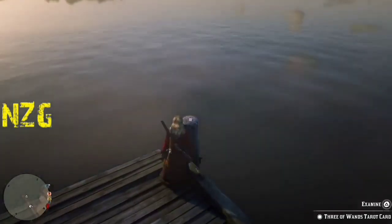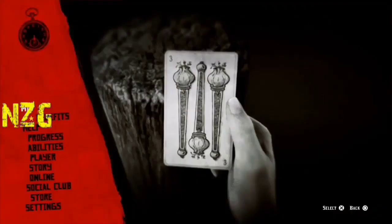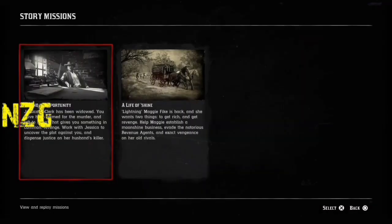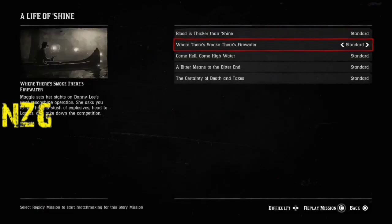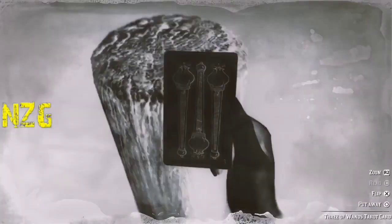What we're going to do is pick up the card. While we're holding the card, press pause or options, go to Progress, go to Story Missions, go to A Life of Shine, and we're going to start up the mission with the picture of the boat. Once we do that, it's going to start up the mission.